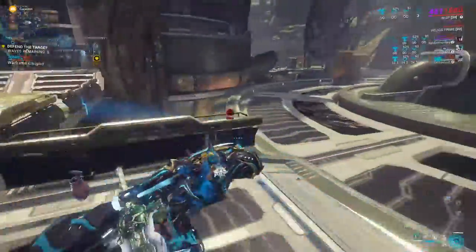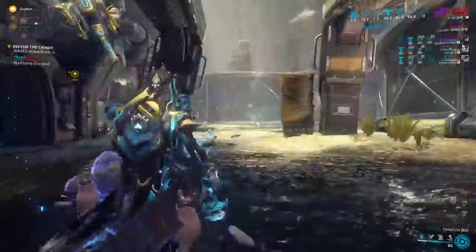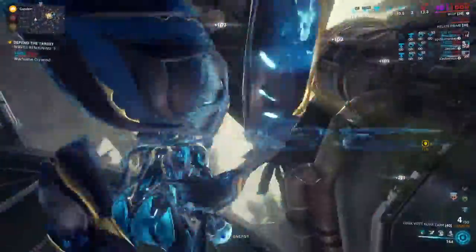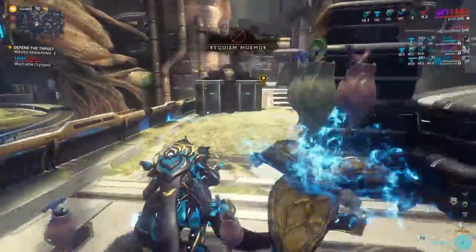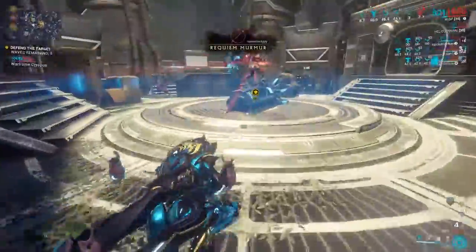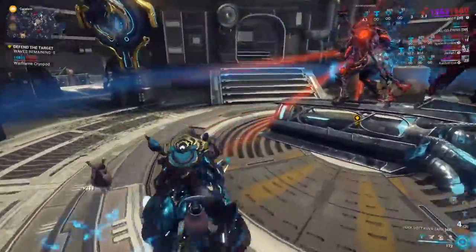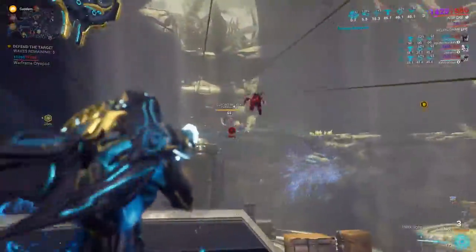We just got a Murmur spawn over there, so we'll go ahead and shoot him down and then Parazon him, like so. You just walk up to him and press X after you attack him — that'll take him out. We can see that little circle bar that popped up. That is the Murmur bar.